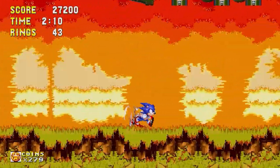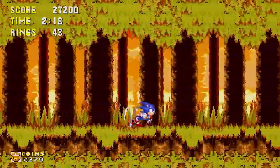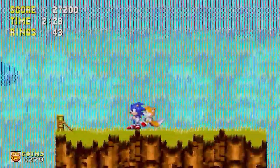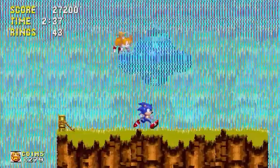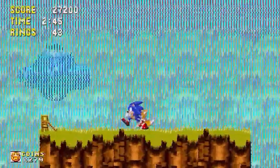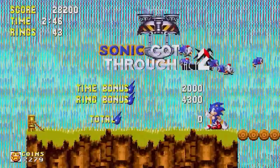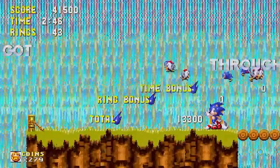I love this first set piece where you're running away from the giant ship dropping bombs on you. You can see Eggman coming around in the background, which is really cool. Now, Sonic 3 & Knuckles has a different setup compared to Sonic 1 and CD. Similar to Sonic 2 with two acts per zone, but the difference is that in Act 1 you face a mini-boss, and in Act 2 you face Eggman himself. It's a cool little addition.